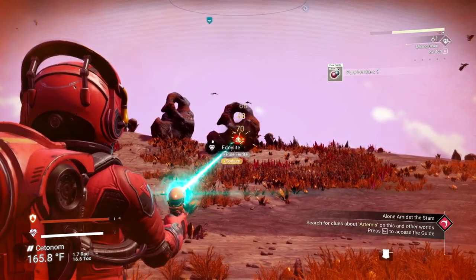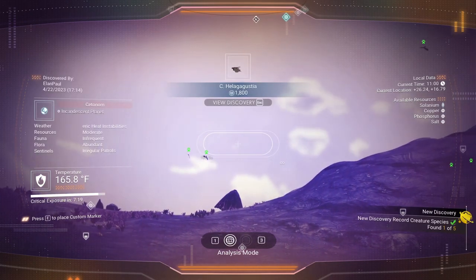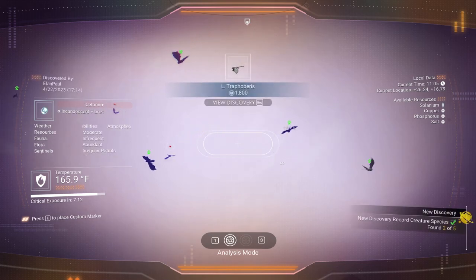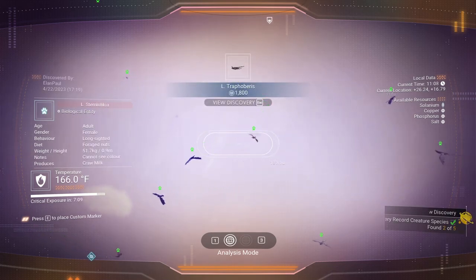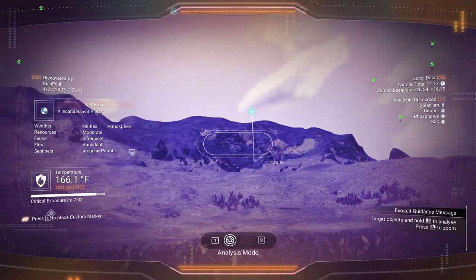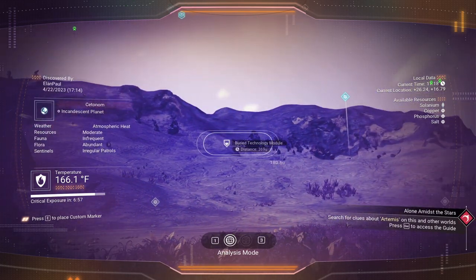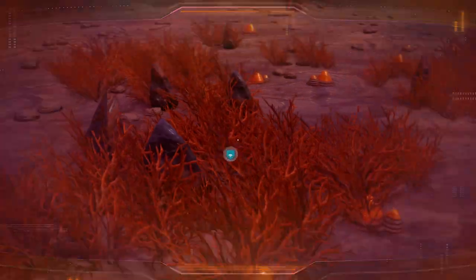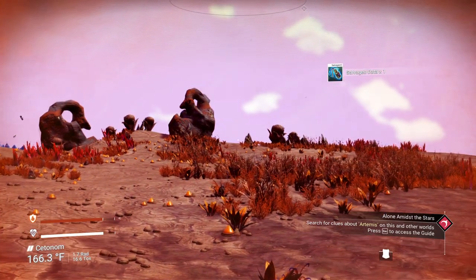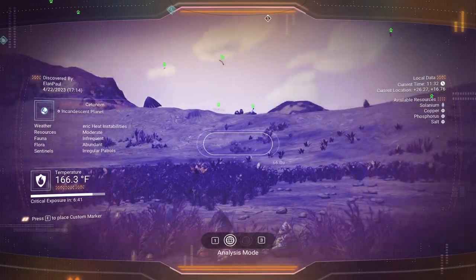Looks like we got some animals on this planet. We could use some nanites. We got 1,800 for that one. There are five animals total — a lot of them are going to be flying creatures on these planets. There's three flying ones. There'll be a couple land-based and maybe even underground-based creatures. We could always use that. We got three — nice. We gathered everything we could from this site.